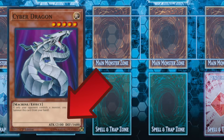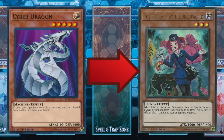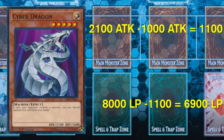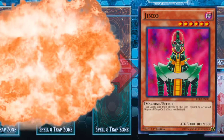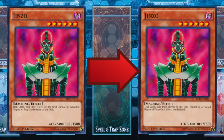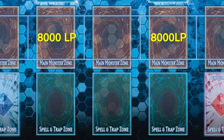Each monster has an attack value and a defense value. If I attack a monster with my monster that has a higher attack, the opposing monster will be destroyed and the difference between the two monsters' attack values will be taken out of my opponent's life points. If my attack power is lower than my opponent's, my monster will be destroyed and I will take the damage equal to the difference. If both attack values are the same and one attacks the other, both monsters are destroyed but neither player takes any damage.